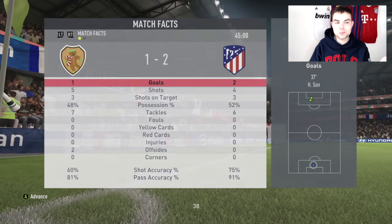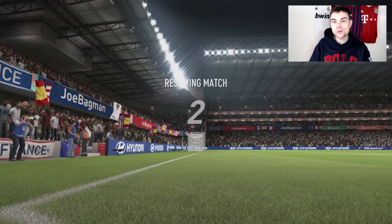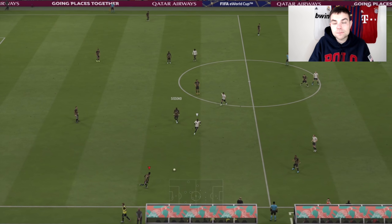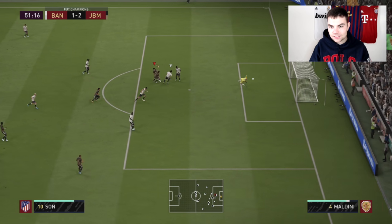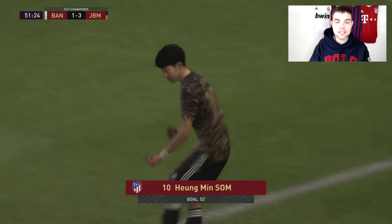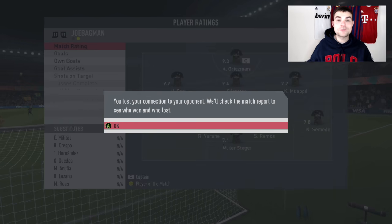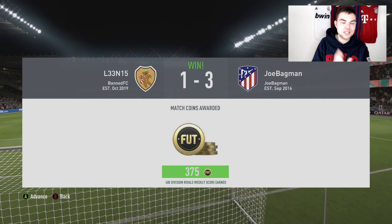Really good first half from us — we lead 2-1 at the break. Socrates in that CAM position is where you want him — he's so influential. I was really shocked when I looked at all the highlights — he is probably one of the most important players in this team. Socrates through to Son — finesse — 3-1! Another assist from Socrates, his passing is so reliable. Two games in FUT Champions, we win both — really nice.